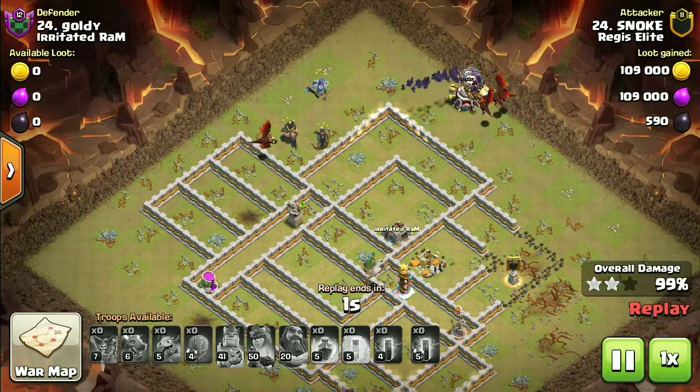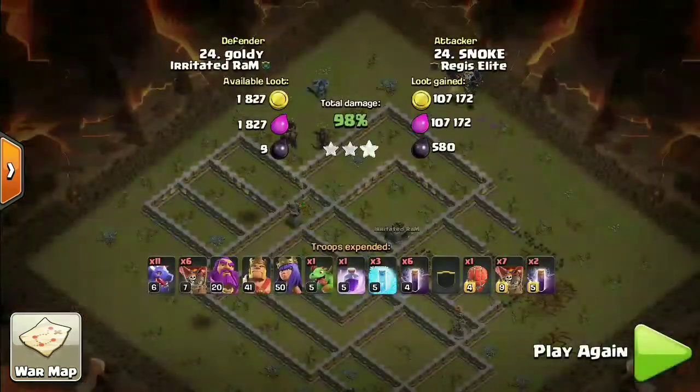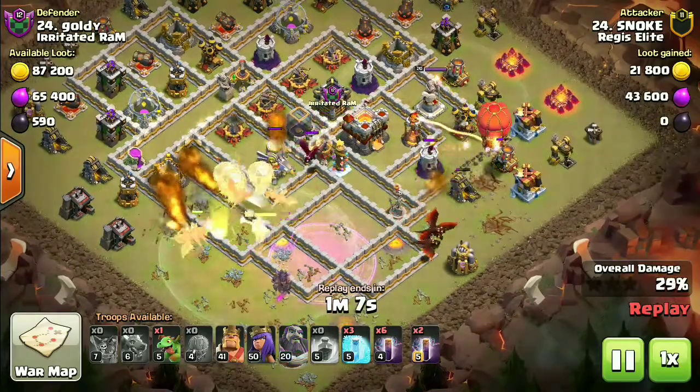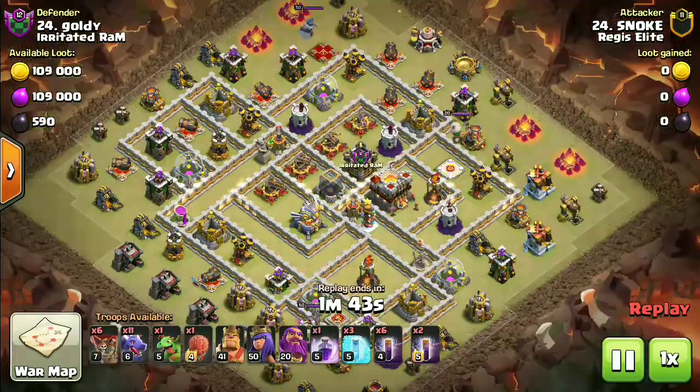The bats are really quick and can clean up the base, but they do struggle on taking down storage buildings. In that case, taking a few minions, archers, or even wizards can really help you out on time so you don't time fail, especially with these kinds of attacks. Now let's move on to the important tips.